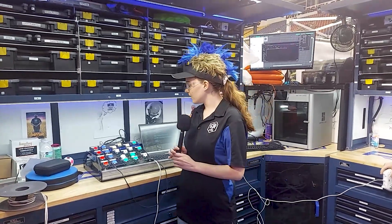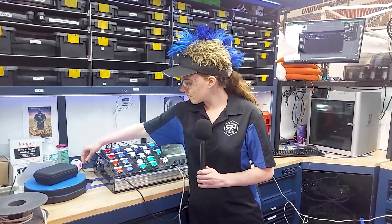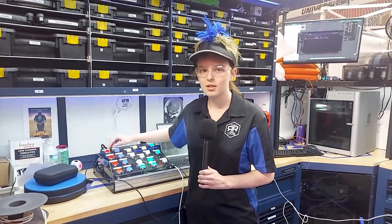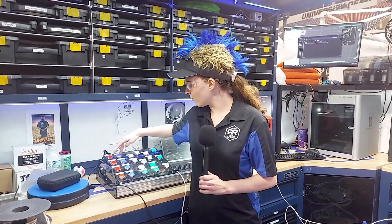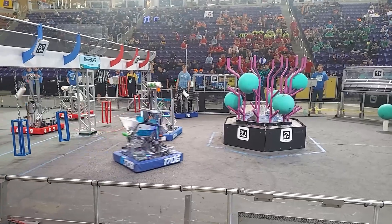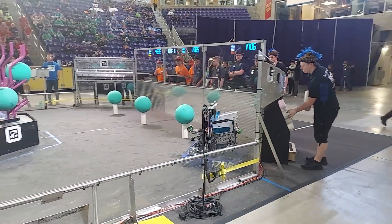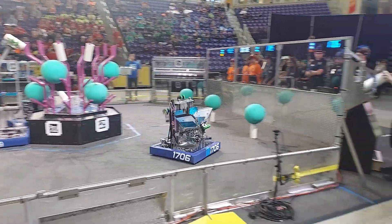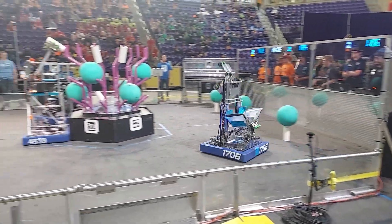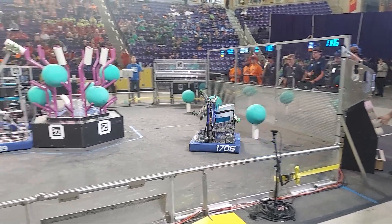Next is the auto align. For our operator, we have a set of buttons and they'll choose whether to be on the left or right side — for example, L4 right — and then choose the coral station they're at, which triggers an auto align so they can shoot more easily. This allows our driver to make more precise shots and shoot from farther back. Our auto is a four-piece auto that scores three L4s and then scores on L2 at the end.